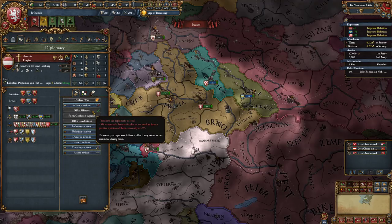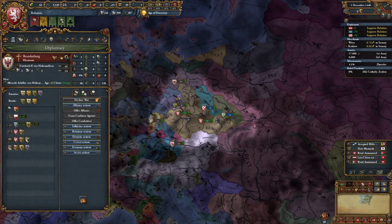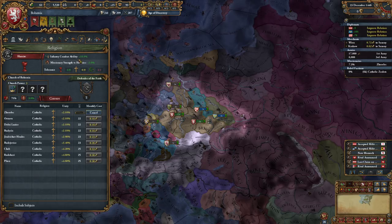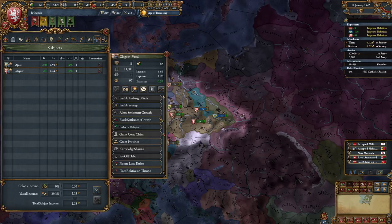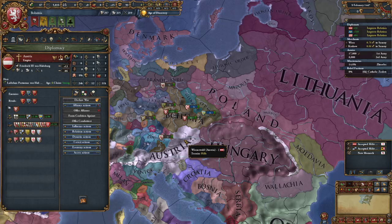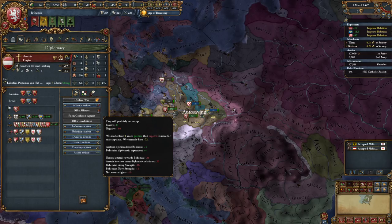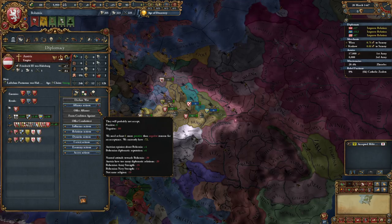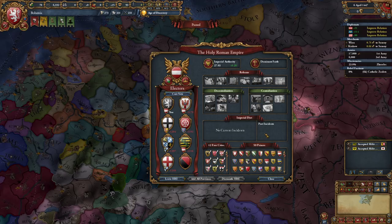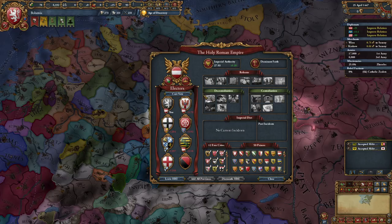So we lost our alliance, which is unfortunate. My guess is everybody in Europe hates us. Opole still wants a royal marriage though. As long as these guys stay loyal, I have no problem with them being Catholic - we can take care of that in time. We did lose access to the Curia, and nobody will vote for me because I'm Hussite. That's fine. I still am an elector though - they don't get to take the electorship from me. This should be an interesting game.